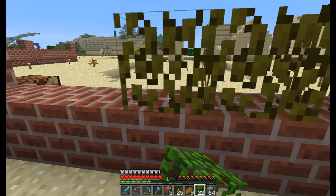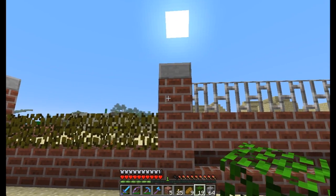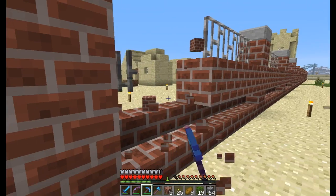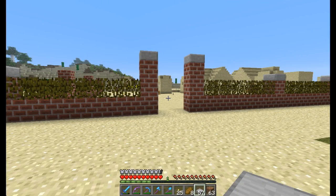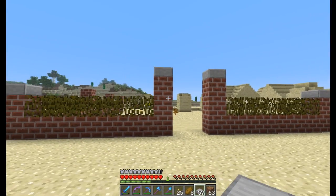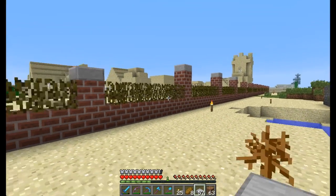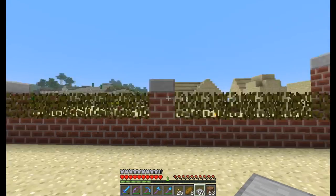Putting some leaves on here — pretty nice! I think I'll get these down and make the wall sections two high, with the ones by the gate being three high. I'll remove these and get the bushes up. My plan is to put fence gates at the entrance, keep those three high, and do the rest just two high with a stone slab on top.